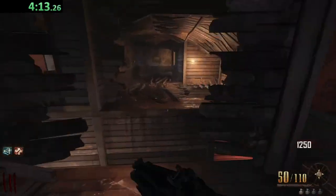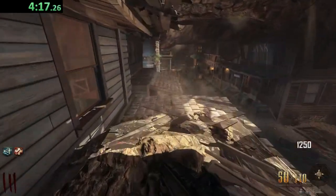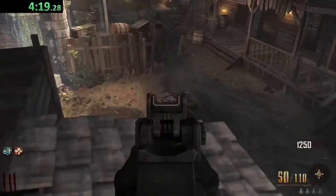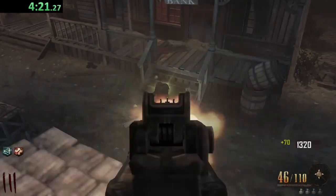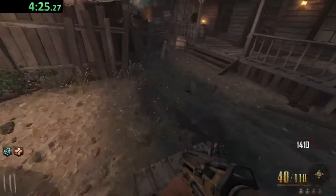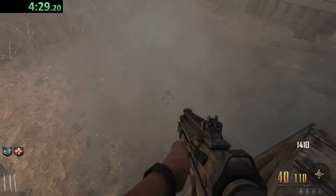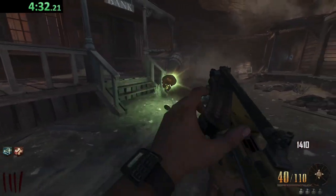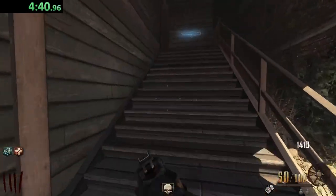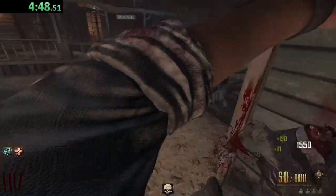I remember there's this weird thing you can do with the crates over here. It's a weird glitch where if you dolphin dive correctly, you kind of get stuck a little bit on the crate itself. Yes, we did it — holy Christ, I did not expect to do that! So yeah, it's a weird glitch. It doesn't actually make you invulnerable, but you kind of just get stuck there. I think this is the right part — and it was. Let's go grab the rest of them.